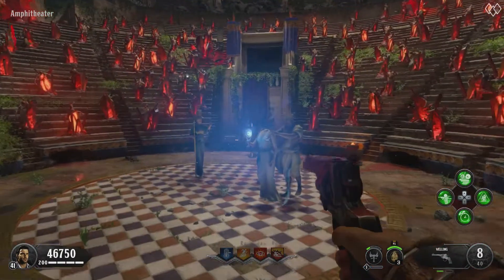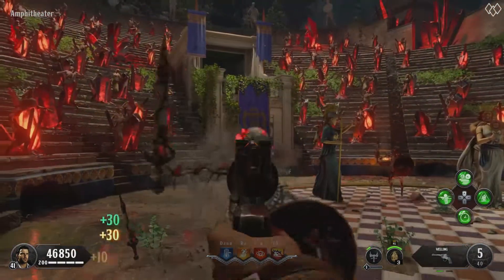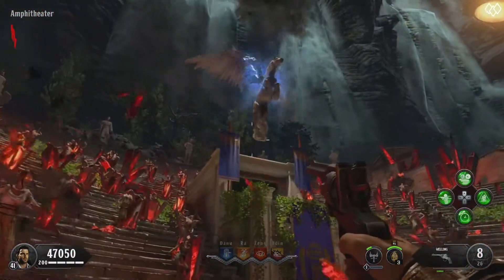First, what you want to do is head over to the Amphitheater and activate the Sentinel artifact. This will lock you inside the Amphitheater where you will need to kill skeletons that spawn in with headshots, and then survive zombies until Pegasus comes in and saves the day.